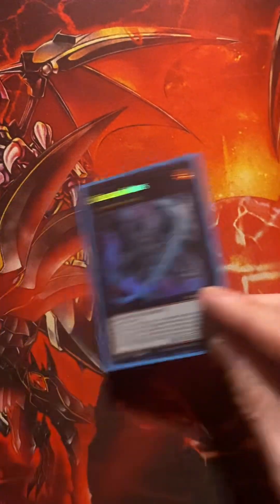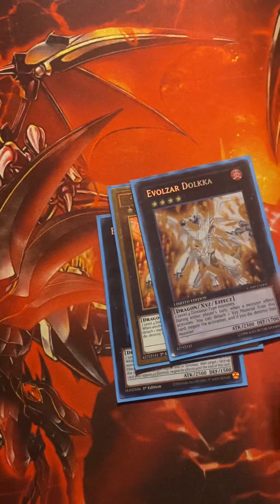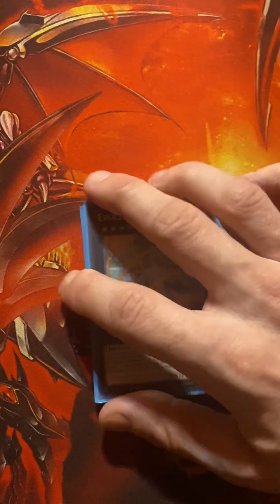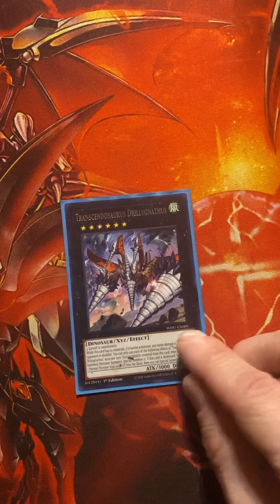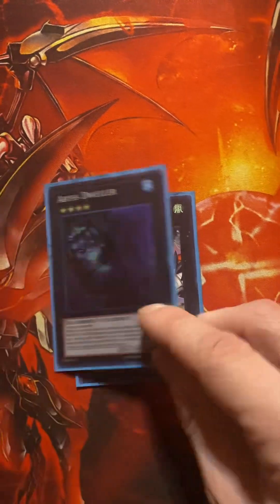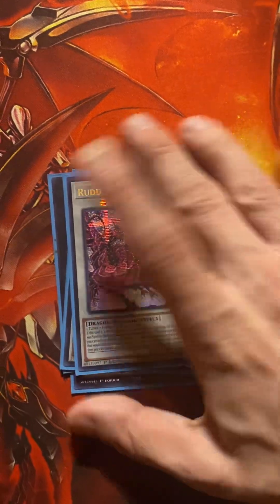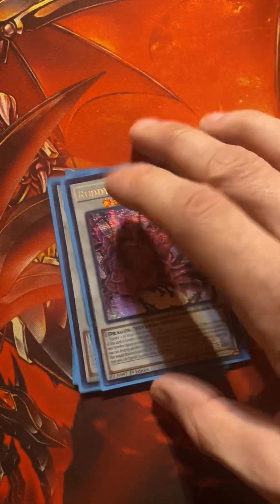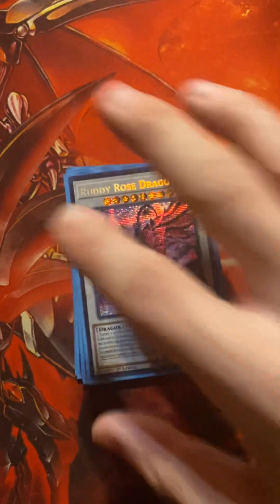For the extra deck, we got Lars, two Dalka for monster negation, two to three Lagia which is spell, trap, and summon negation. You can also run Solda, the new Drill Triscensaurus, Fist Dweller, Savage Dragon, and Ruddy Rose. To use Ruddy Rose's full effects you need Black Rose, which I tried everywhere to find but couldn't — I had tons of them. If you choose to run it, it destroys when it hits the field and banishes from the graveyard.